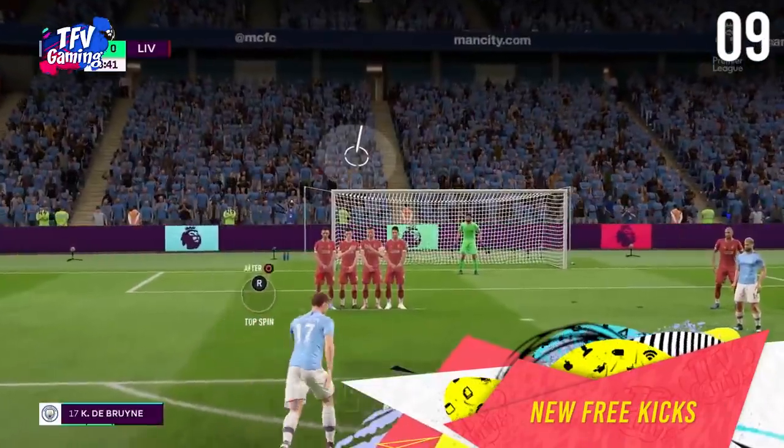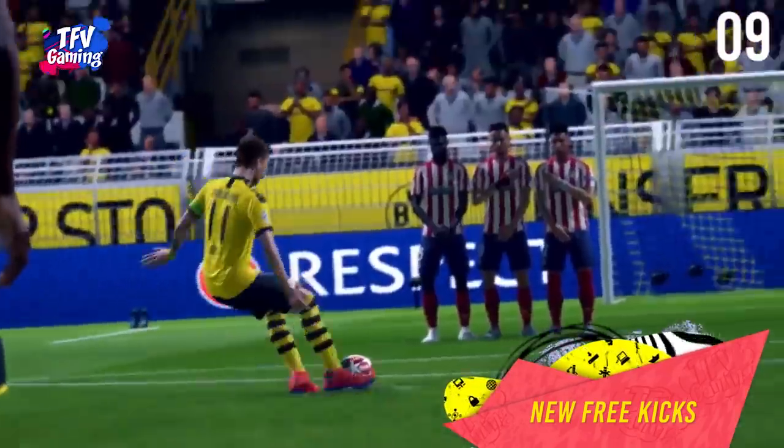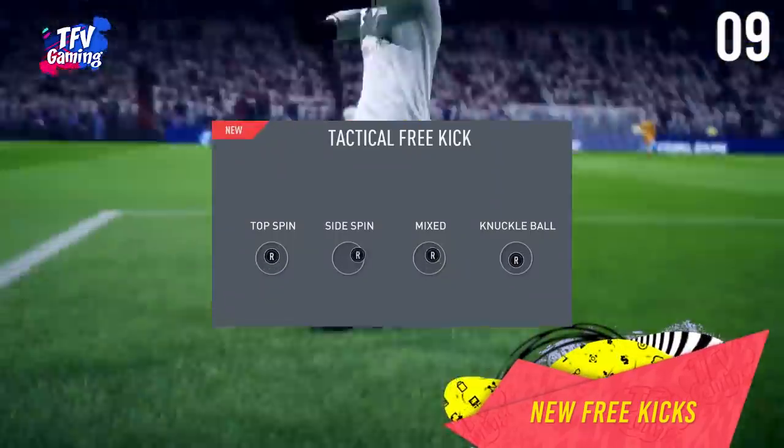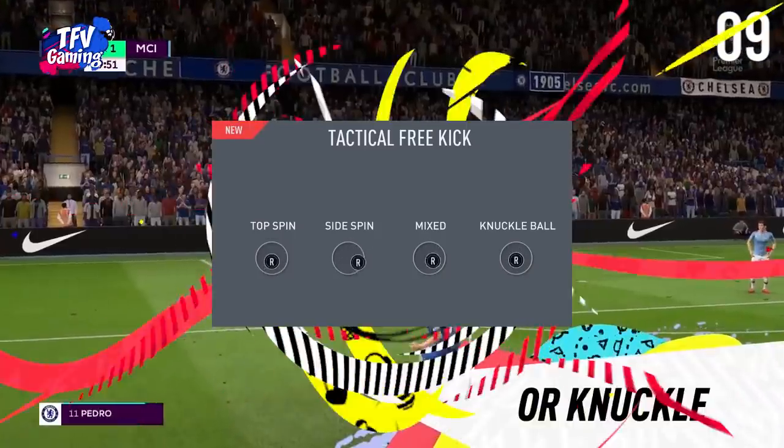New free kick system. There is a new free kick system in FIFA 20 that allows you to take free kicks in a more accurate way using a circle that you can aim at goal. You can use the right stick to determine the trajectory of the ball, and these are the controls for that.